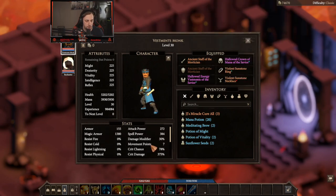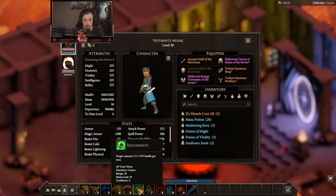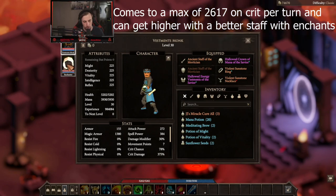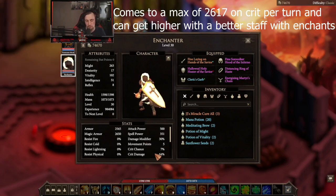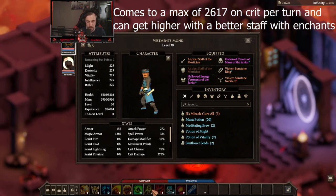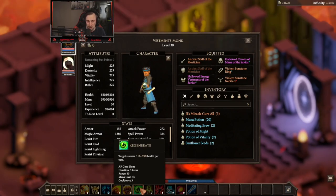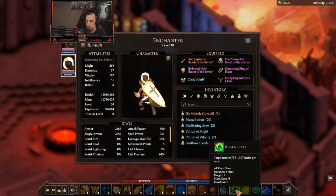The cool thing about this build is if you look at our regenerate right here, it says 516 to 698. But when this crits, it's going to heal for 375% more. If you look at our enchanter, our crit damage — which is how much more you're going to heal for — is only at 64%. Our enchanter's regenerate is around 1,017, but when it crits it's healing for much less than what the vestments monk is going to be healing for. This is also an AP cost of none. Our mana cost is 33, whereas our normal enchanter's healing cost is 78.